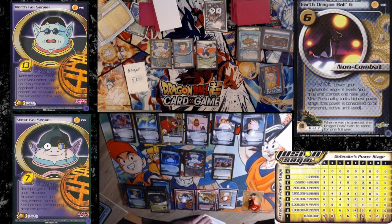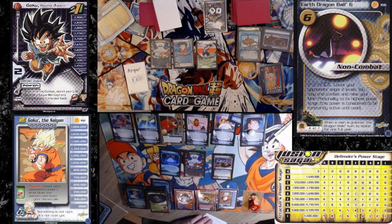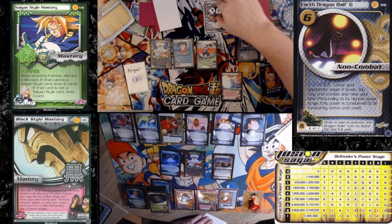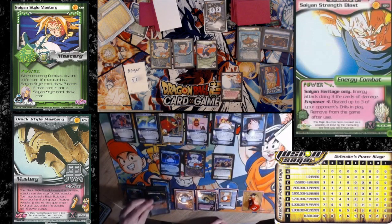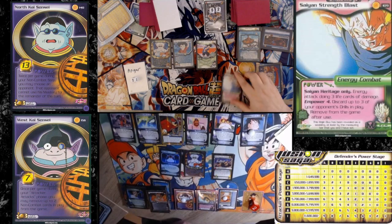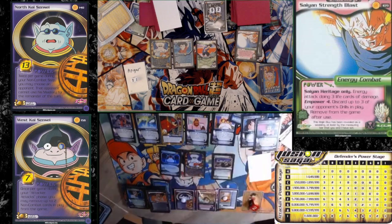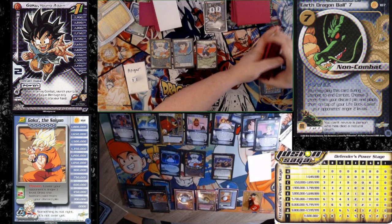Cards left in the life deck? Four. I'm going to Saiyan Strength Blast — Empowered. Stop it. And Dragon Ball seven? I'm very mad. That Ball Three, man — it was the only card that mattered the whole game.